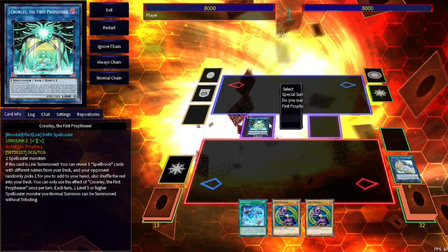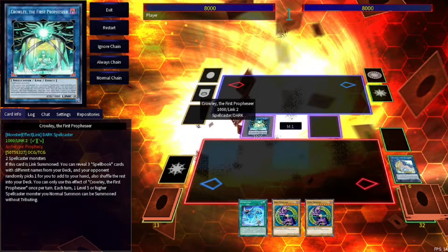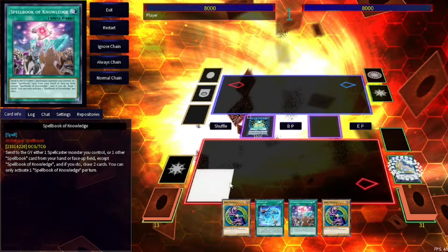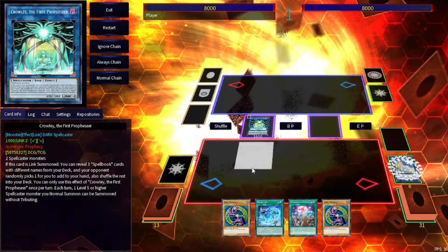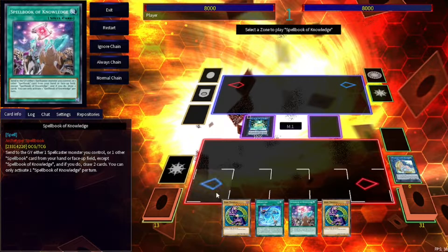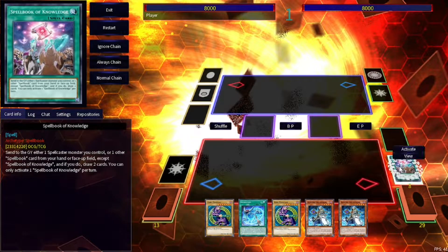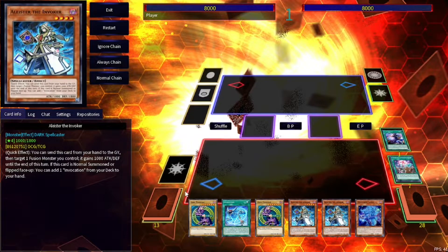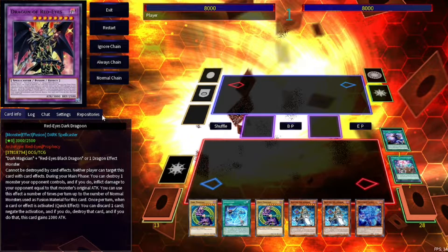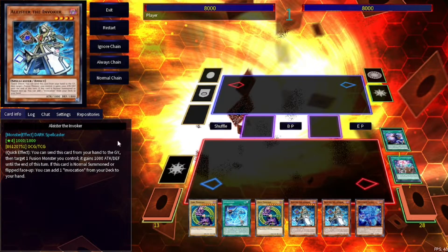We're going to do Crowley. Use your effect of Crowley, reveal your Spellbook cards, pick the one you want. Remember in a duel your opponent randomly picks one to add to your hand. We're going to get Knowledge, activate Knowledge, tribute Crowley, draw — in this case two copies of Alistair. Now activate your copy of Soul Servant from the grave to draw one. You do have the potential to draw two depending on what other cards are in your hand. Activate Invocation, make Mechaba — showed that already.